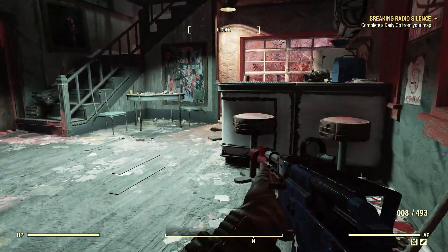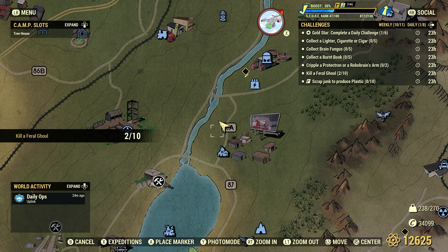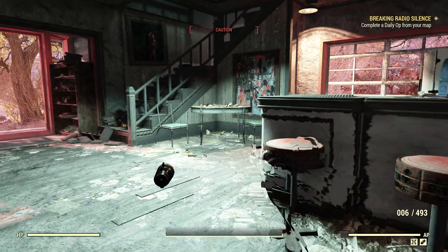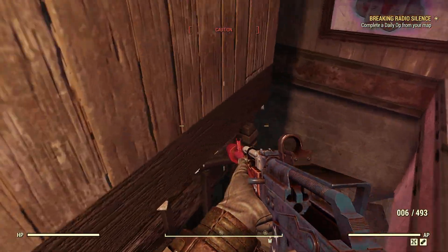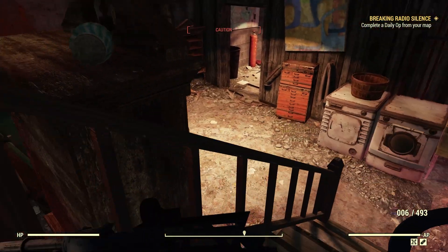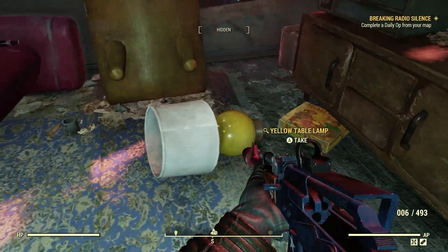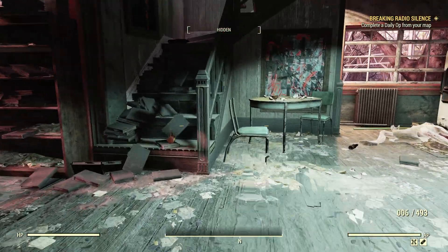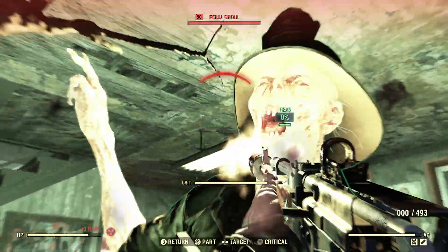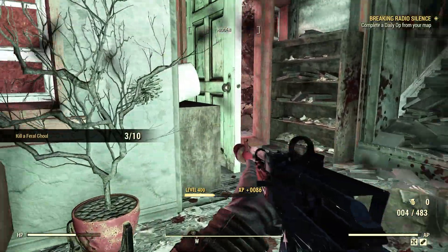Let's clear out the ghouls here first. We do have the Kill a Feral Ghoul daily challenge, so we'll go through the paces. We'll be lucky to find two more here, but we'll go ahead and clear them out. Look, there's another floral vase there — and this lamp here has ceramics in it. Great spot. The game has been acting really weird for me lately.